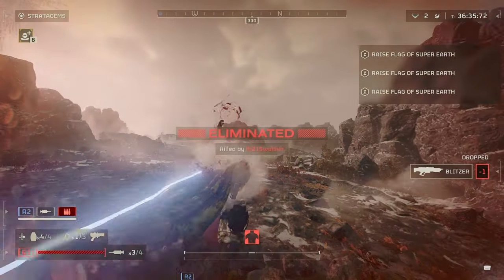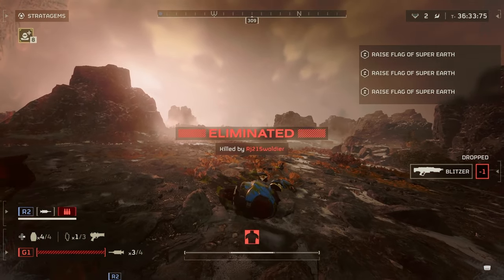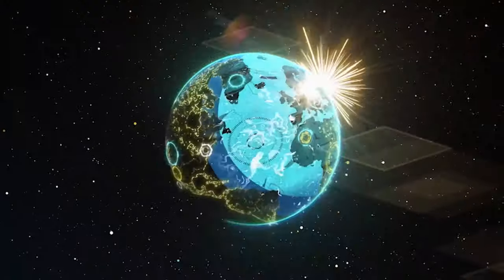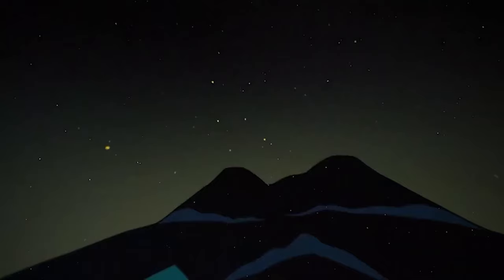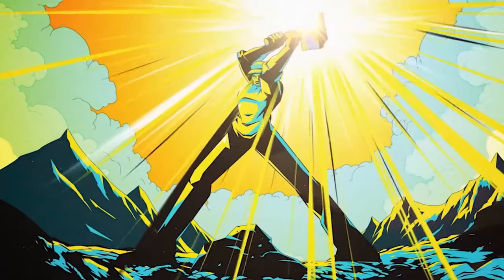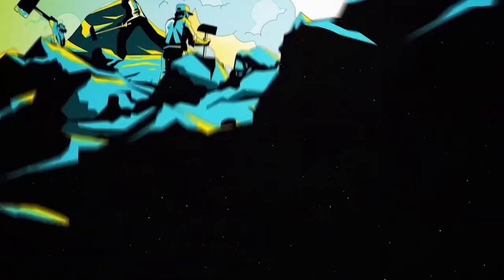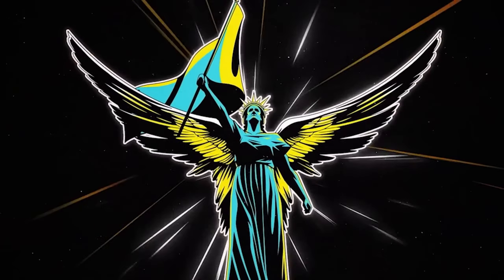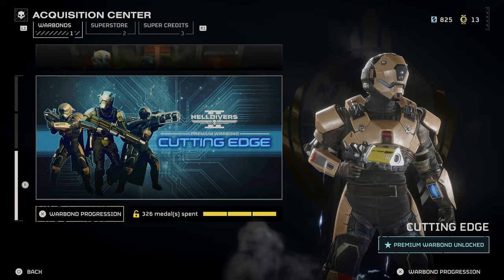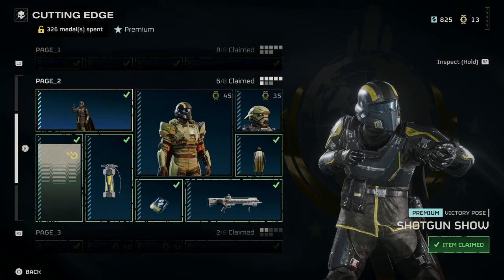Are you tired of dying from arc throwers from across the galaxy? From Bile Titan's acid spit? Well then, hold on to your helmets, because today we're about to dive into the heart-pounding war bond, Cutting Edge. 'Give us money and we'll give you power. Unlimited power.' Okay, thank you to the narrator. I appreciate it. 'I don't need no thanks from you, asshole.' Okay.